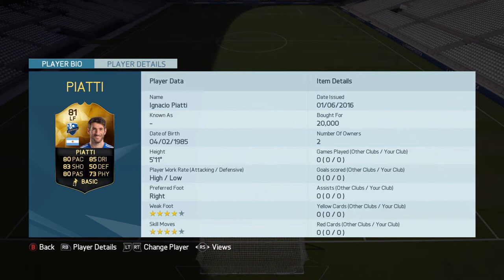What is going on guys, it's ToroGamingHD here and welcome to this Ignacio Piatta, your second informed player review. The 81-rated Argentinian midfielder who plays for Montreal Impact. He has 4-star skill moves, 4-star weak foot, high and low work rates, and cost me 20,000 coins.